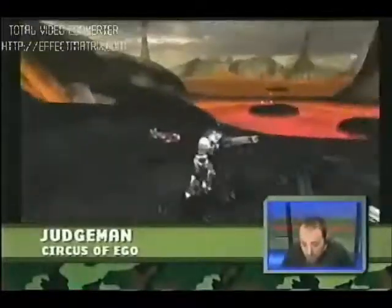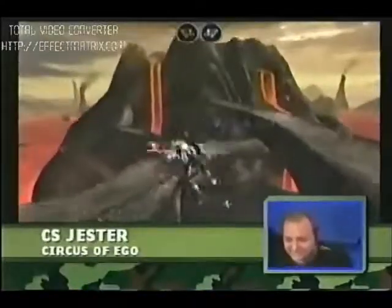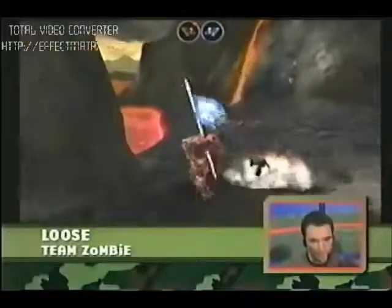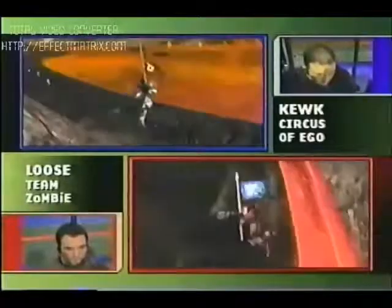CS Jester gets mowed down by some flak cannon fire. Will it ever end? Both teams using a 2-on-2 strategy — two defenders, two offensive players going out for the flag. CS Jester makes a jump but doesn't have enough health to complete it. And Luce is loose, but the flag is still loose at this point. I do not believe that Team Zombie has returned it. Kuk has the flag, and Luce has the flag. It's on.